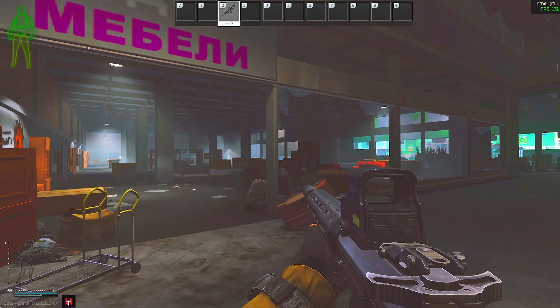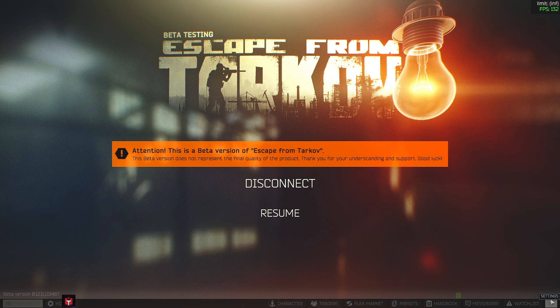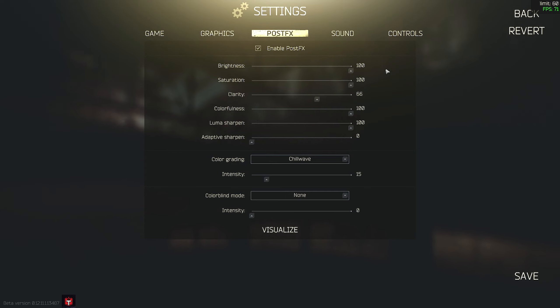I know you're going to ask — yes, I am running post effects as well. What I'm running is Chill Wave. I know it looks a little crazy but trust me, this is what I run and it works well with these settings. Outside it does look a little over the top, so I like to disable them until I get inside a store and then turn them on.